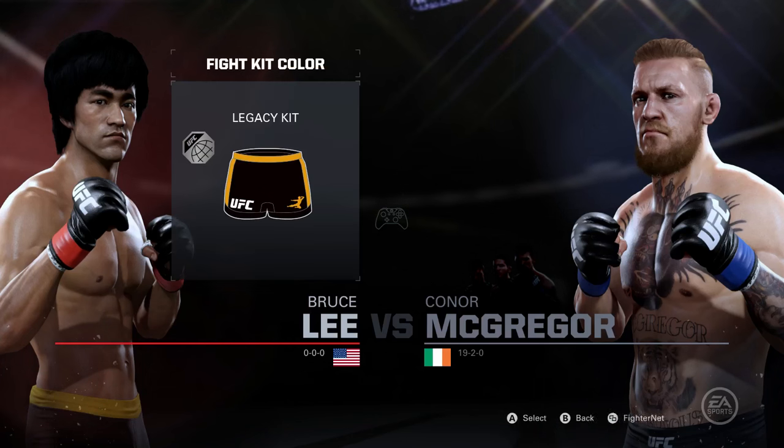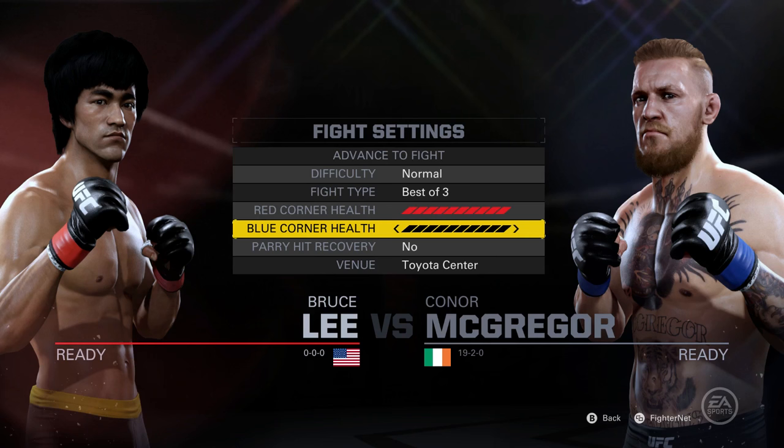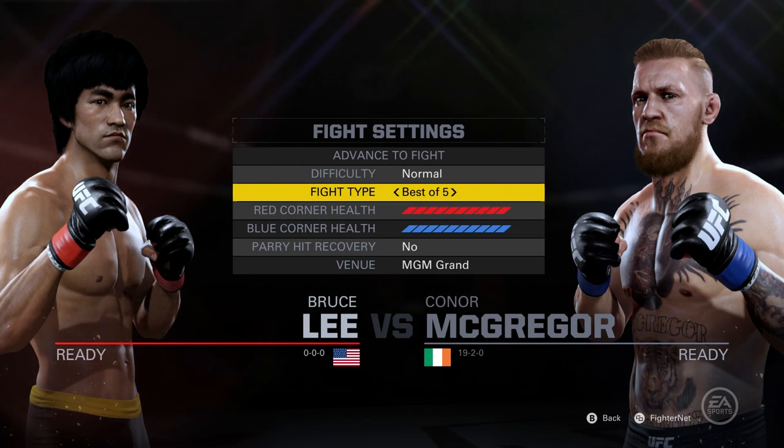There's a brand new game mode on UFC 2 and it goes by the name of Knockout Mode. I'm picking Bruce Lee going up against Conor McGregor. Once you pick your fighters, you go to Fight Settings and you change the venue, the difficulty, the fight type, and the amount of health that each fighter has.